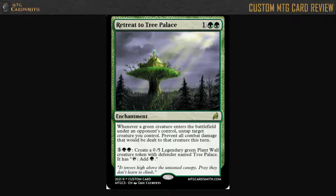Let's read this flavor text: 'It towers high above the untamed canopy. Pray they don't learn to climb.' Not bad. Who's 'they,' though? I want to know who they are.